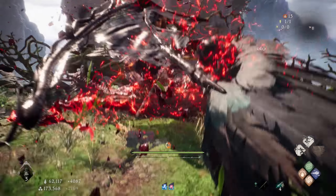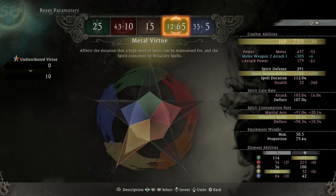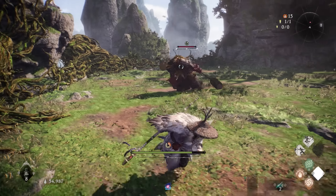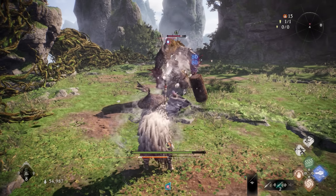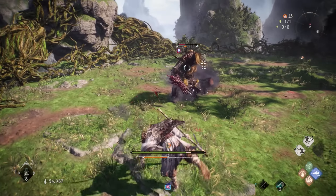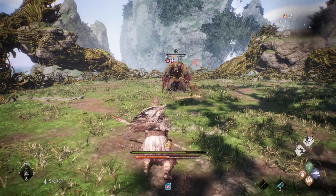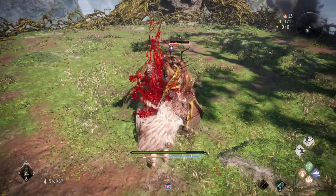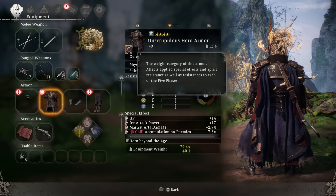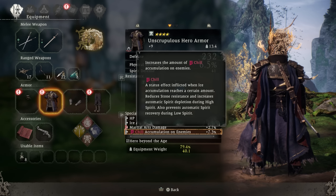If you want to be a more spellcaster kind of character, you can, but I suggest investing a lot more points into the Metal phase to reduce the cost of your wizardry spells a lot more. There's no full mage build unfortunately, because this is not Elden Ring, so do keep that in mind — but it does give you the option to play as a hybrid. You can also make an elemental buildup build a lot better by using the embed mechanic and placing buildup buffs on all your armor pieces and weapons depending on which enchant you use.